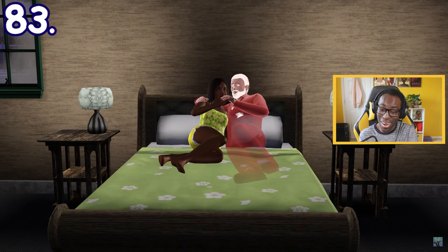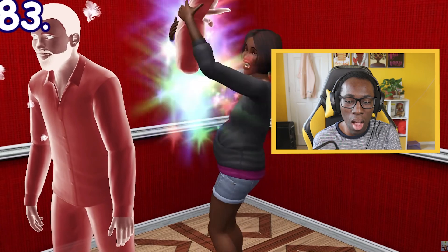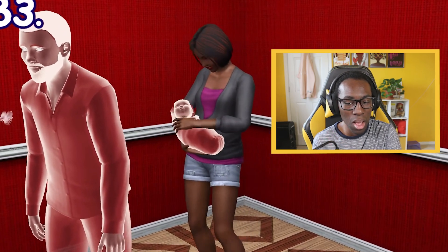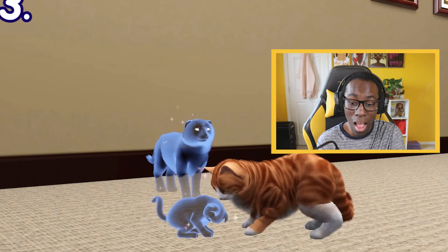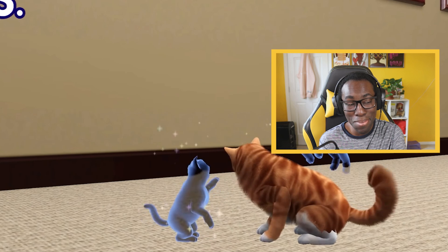You can have ghost babies. If the parents are a human and a ghost, there's a 50% chance the offspring will also be a ghost, with their color based on the ghost parent's color. If both parents are ghosts, it's a 100% chance. Ghost leaders are also possible in Sims 3 Pets. In Sims 2, ghosts cannot even be interacted with, and in Sims 4, ghosts are unable to try for baby.